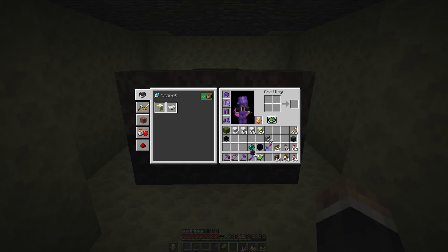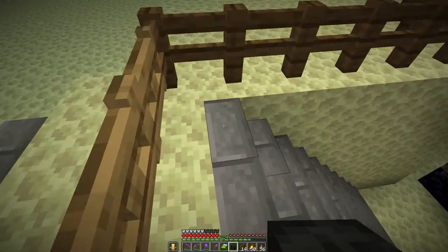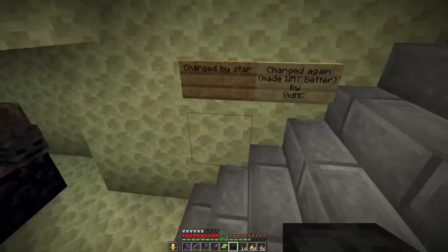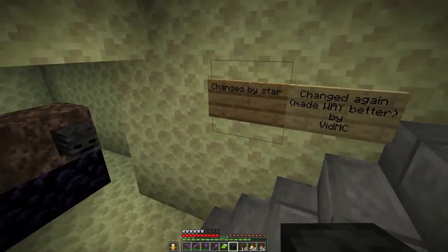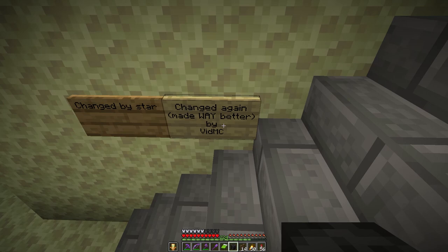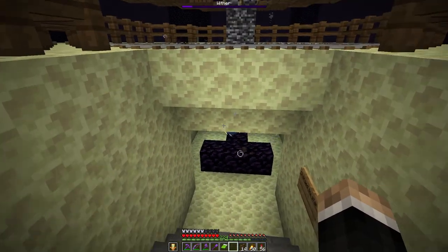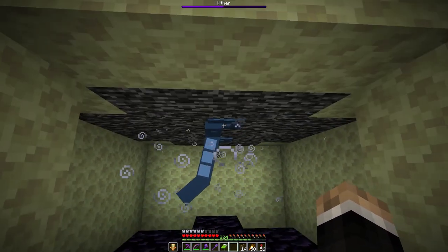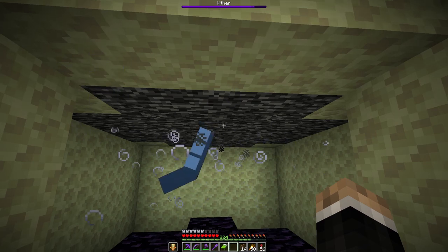I've got my three wither skulls right here — boom, boom — and I will put the third one right there in a minute. I just want to make sure that everything is good and working. This original cleared-out area was updated by me and then changed by Star, and then I changed it again to make it way better, obviously. So here we go. You can see that the wither is trapped very securely in the cage, and I don't think I'll even take any damage if I'm standing right here when he explodes. Let's find out.